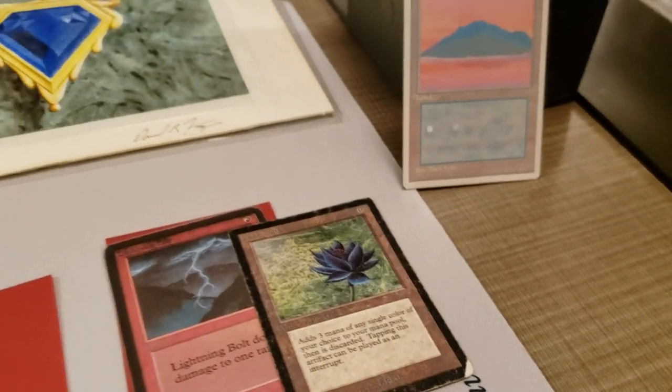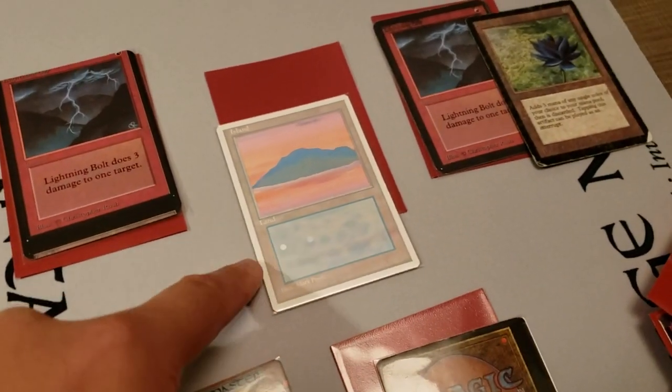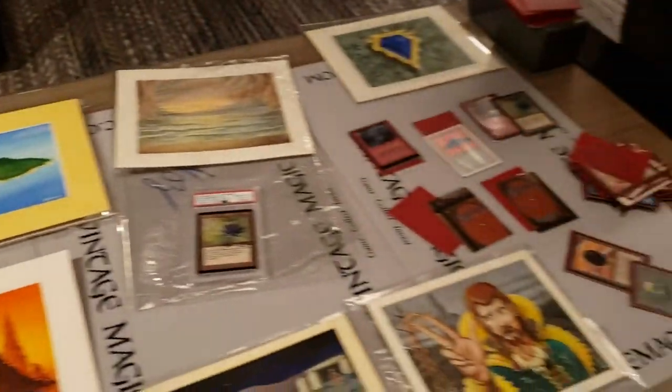There's a sunset purple island that was an original artwork, and the pink one was in Beta — it was inverted, but it's digital. The purple sunset is the other island. This is the blue sky one, and this is the purple invert. How would you find something like this? Who would have them?